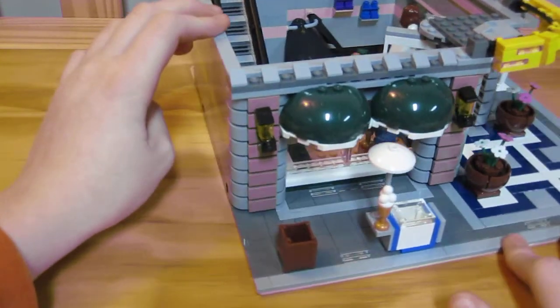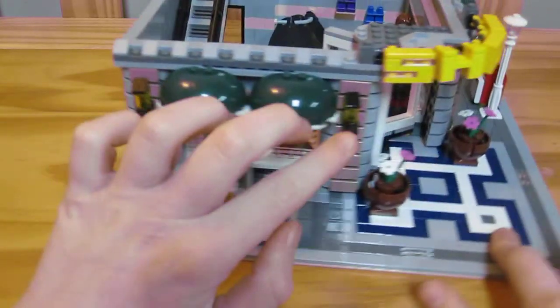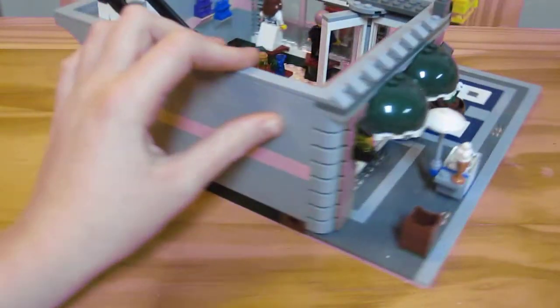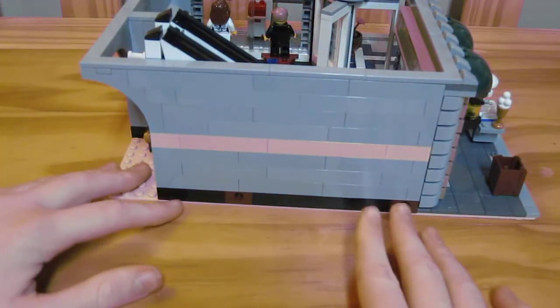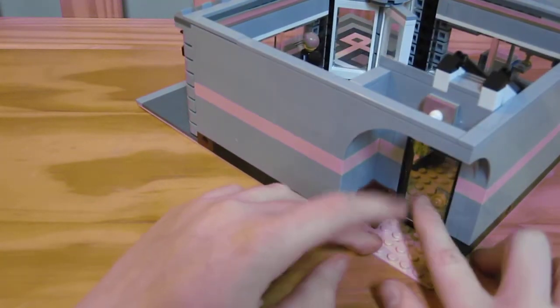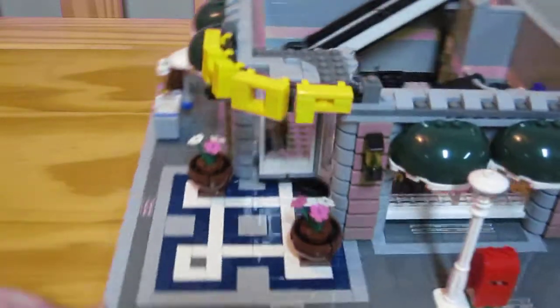I want to mention that each one of these little pillars — there, there, there, and there — is 48 pieces each. That's how crazy this set is. There are holes that you can put pegs into, and over here is a little door for light and another wastebasket.